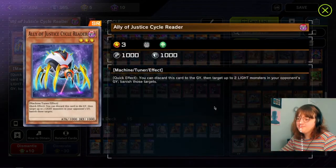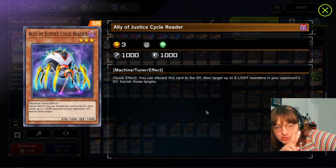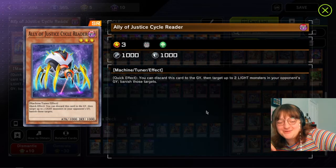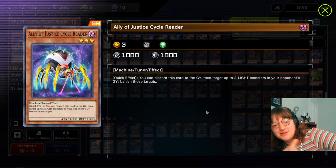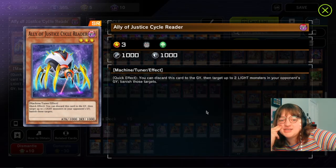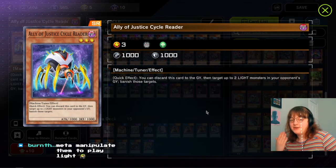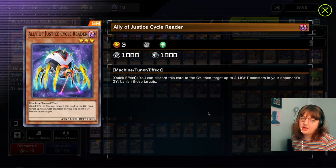Ally of Justice Cycle Reader: this card is like DD Crow, but it banishes two monsters, except only Light monsters. So you banish two Lights from the grave. The downside is if your opponent isn't playing Lights, it's useless. But Eldlich Golden Lord is a Light, and all the Drytron monsters are Lights - there's enough popular Light stuff in the meta for this not to be dead all the time. Without side decking in Master Duel, play one copy if you want to extra punish Drytron and Eldlich, but otherwise it's whatever.